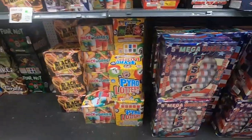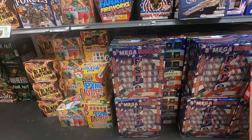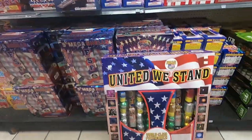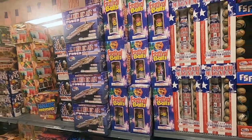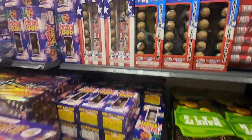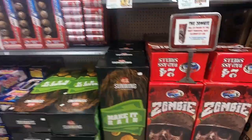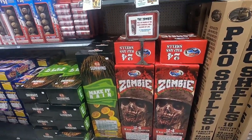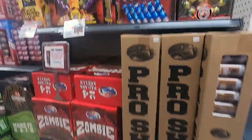We've got Black Lightning again, Pyro Lottery, some FSF Mega Shells — these are supercharged shells, 12 shells. We've got United We Stand from World Class, some Festival Balls from Mad Ox, Power Magnum, and FSF. We've got Sun Wing Make It Rain, and then the thing they're known for: these Zombie Shells — I have a case of those as well.